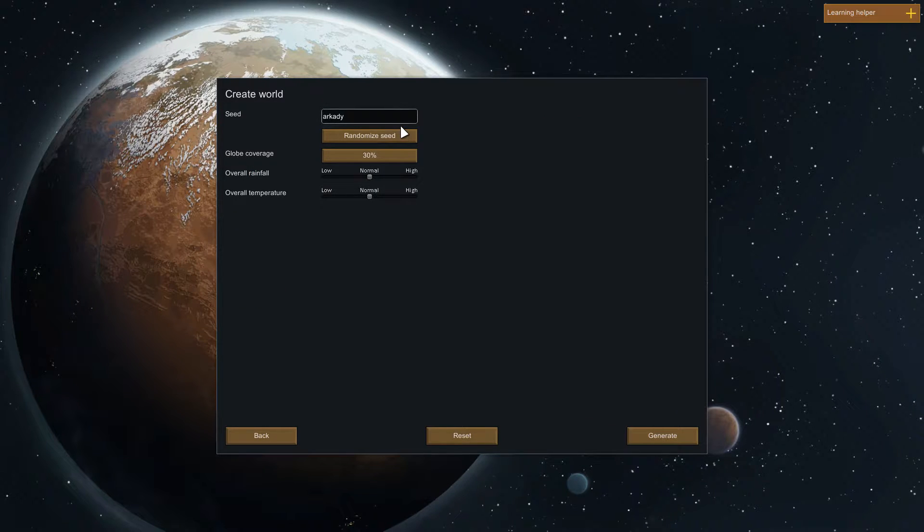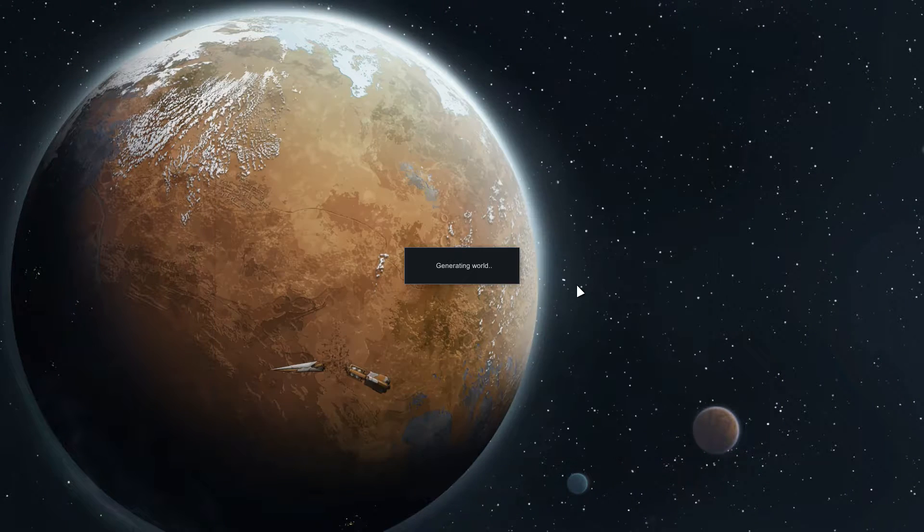In terms of creating your worlds, this is a lot like Minecraft where you can enter really anything you want for a seed and it'll generate a world for you. If you've gotten this far in my video, you will have noticed the title was Survival Island. So something like 'Survival Island' or 'Islandy' will suffice - it doesn't really matter what you put. We're going to go with globe coverage of 50%, which is how much it's going to render of the actual surface of the planet before we crash land.